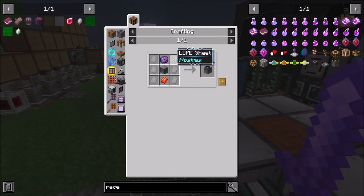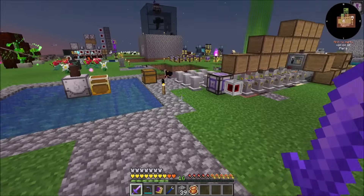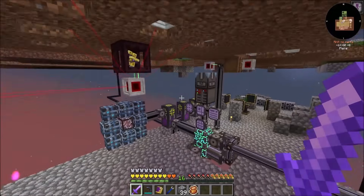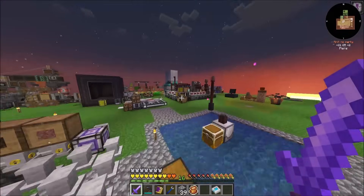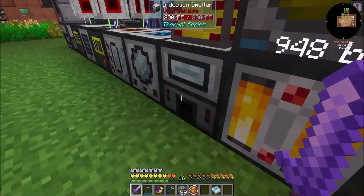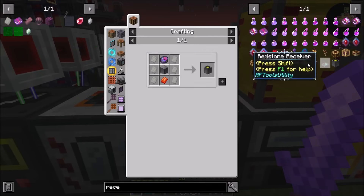Now that said, how about LDPE sheets? That is polyethylene and latex rubber. I should be able to automate that. That's a fluid encapsulator it was, right?